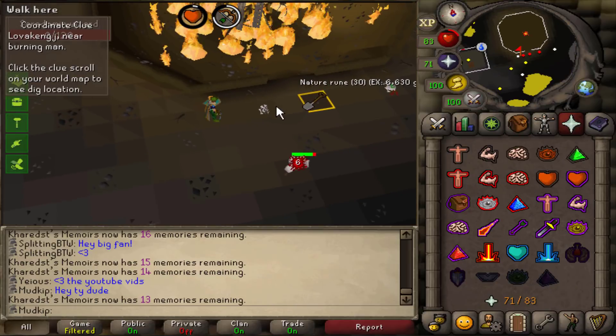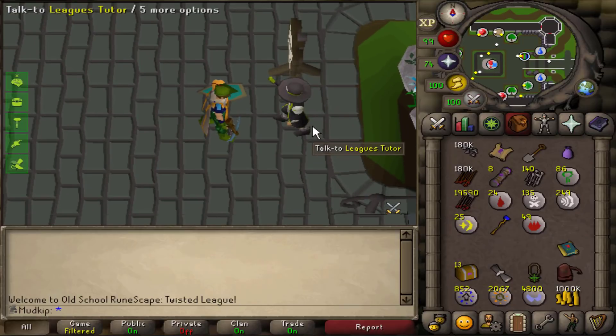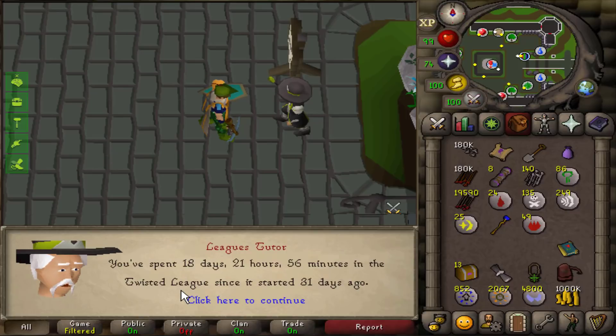Why would someone leave nature runes on the ground like that? All right, I don't think this was here at the start of the league but the tutor here is essentially like a Hans — he'll tell you how long you've been playing. Let's go check: 18 days and 21 hours out of 31 days.